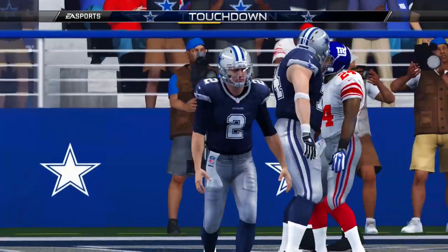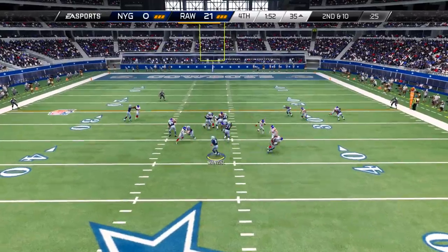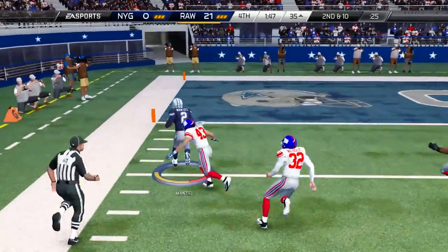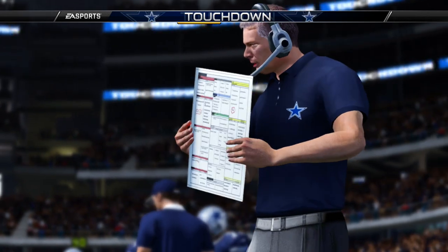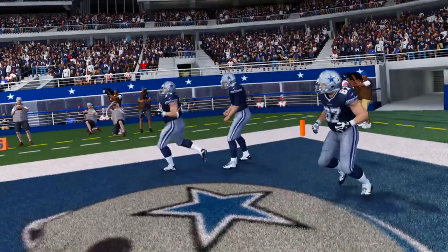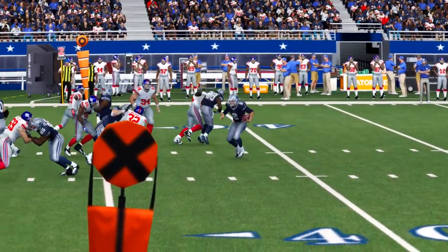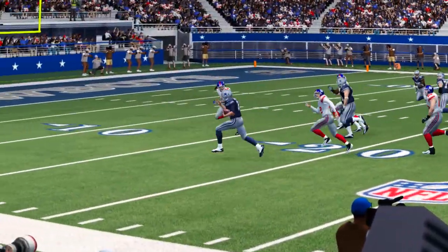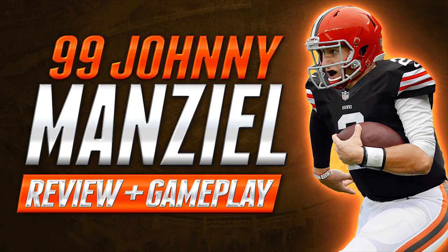He's gonna throw one over the middle to Vernon Davis for the touchdown. Next play you're gonna see Johnny Manziel's speed on the read option — watch him blow by this guy. Now watch this: Troy Palamo has got an angle on him — nope. Johnny Manziel just flies right past him for a touchdown. There just aren't many players in this game that have that kind of speed. He's 96 speed at quarterback, and that's before you add on any of the plus-twos from the Jim Schwartz or the Trinidad Holiday or the Tape on Austin or the golden ticket cards.